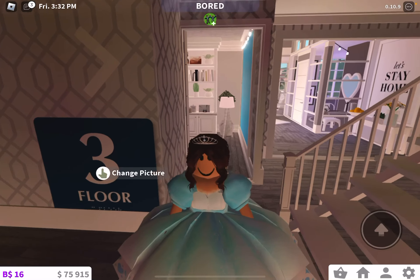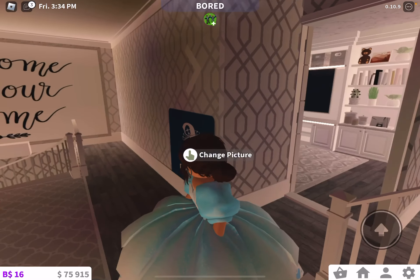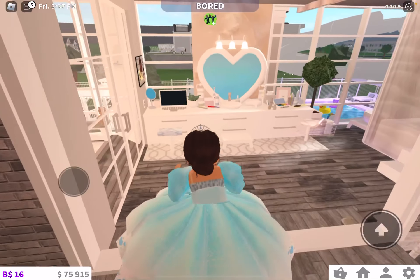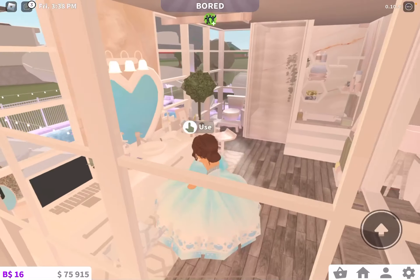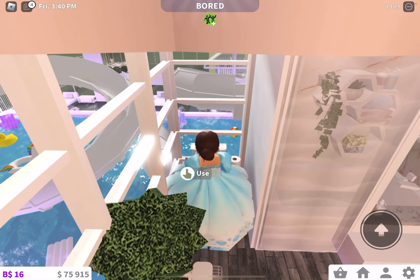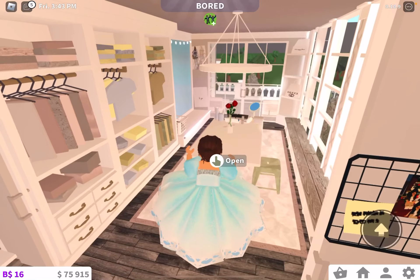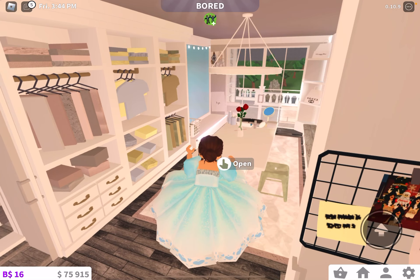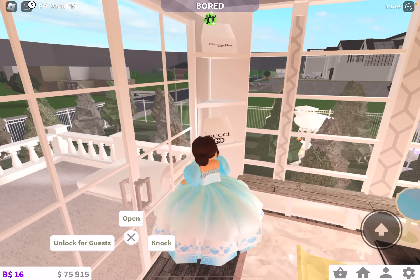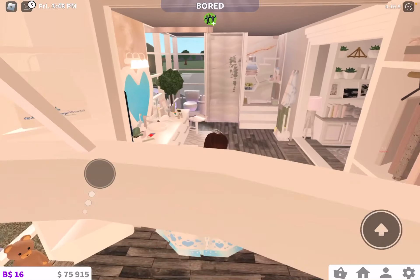She has floor numbers — she has so many floors! This is the second floor. Here we have her room — I helped on this. It's super cute, I literally love it. Look at the little toilet. And then she has her own little walk-in closet with a mirror. There's Gucci, some Dior — Christian Dior. Okay, rich girl!